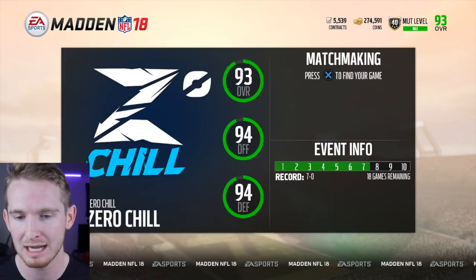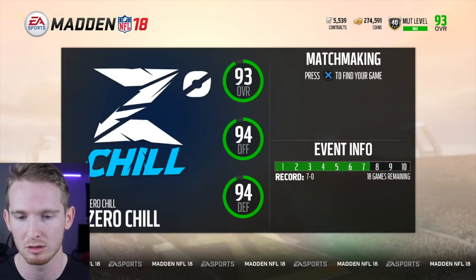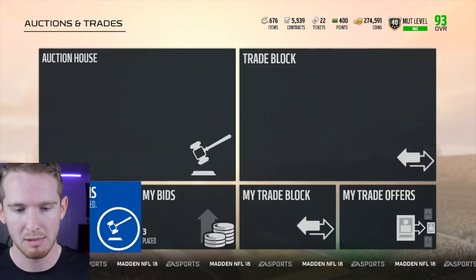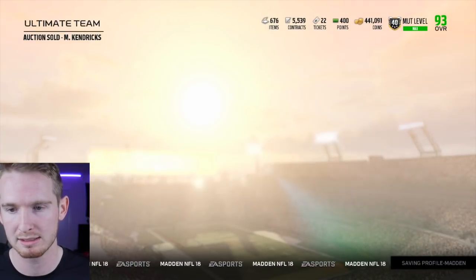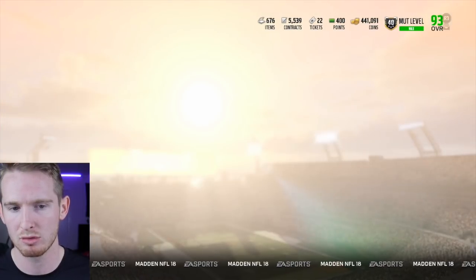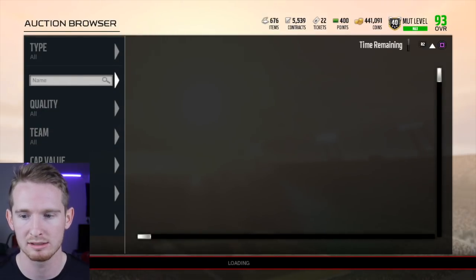Since my offense and defense are both 94 but my overall is only 93, that means my kicker and punter are lacking, so I'll need to upgrade those too if I want my team's overall to go even higher. Michael Kendricks has finally sold, so I now have 441,000 coins to spend on a strong safety.